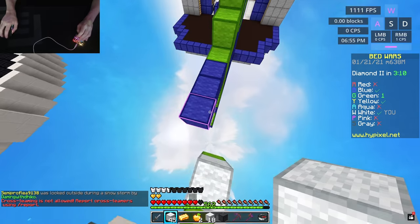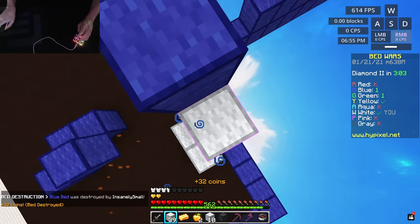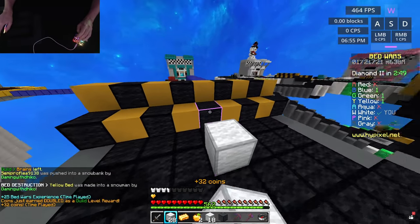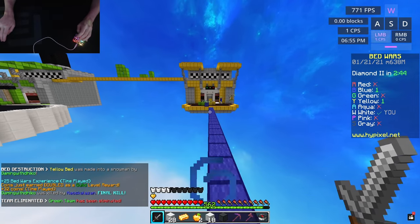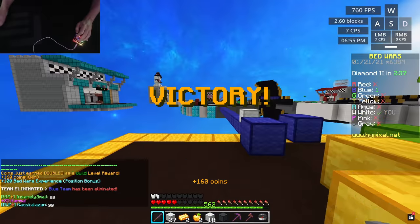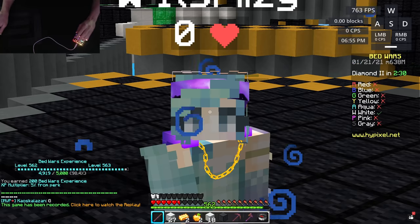I'm just gonna go ahead and get blue's bed since it's completely open. I don't know how green put all these blocks down and never got that bed — he built like a quarter of a bed defense. The amount of times I've tried hot-keying to my number two slot is ridiculous this video. The last guys are right here — yellow's getting destroyed. And GG, we did it! We're not stopping there though, we got one win!